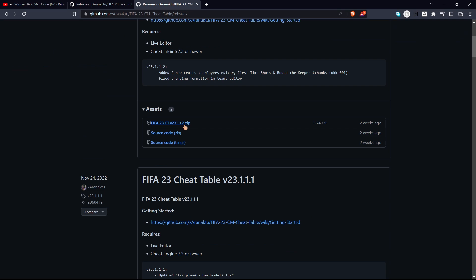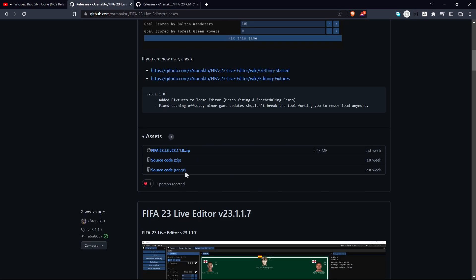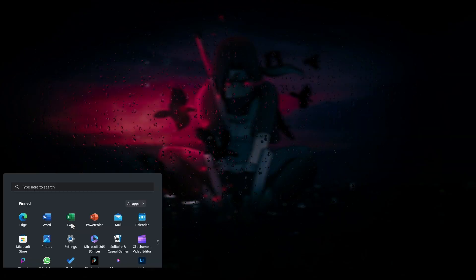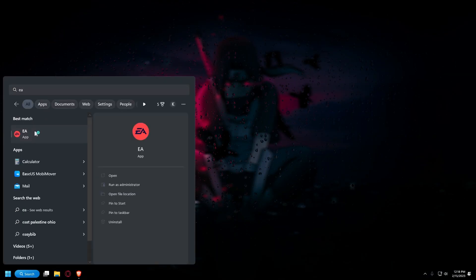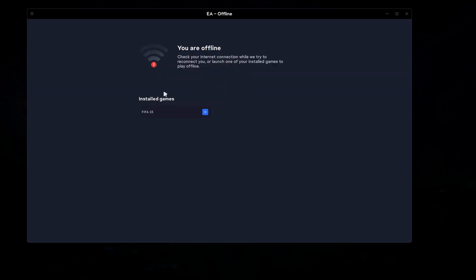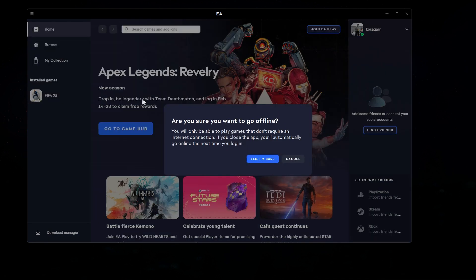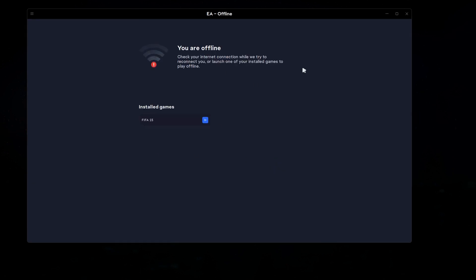You're going to download both of those - I've already downloaded them so I'm not going to download them again. Then you have to open your EA app because they moved their game to the EA app. You're going to go offline - you'll see the 'Go Offline' option, click on that and press yes, because we don't want it to interfere with online.